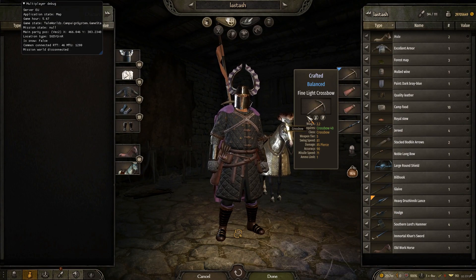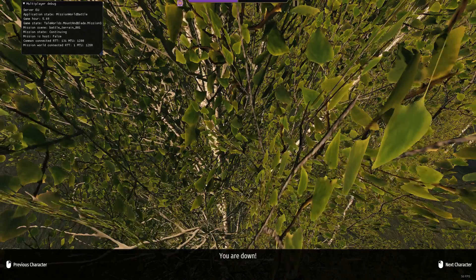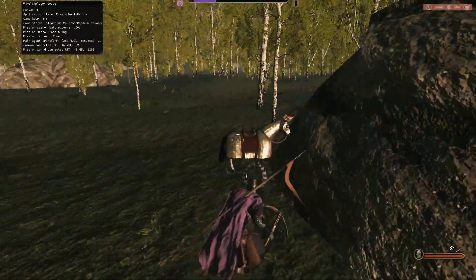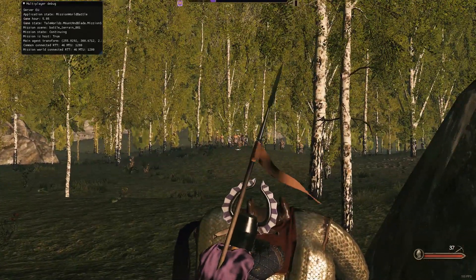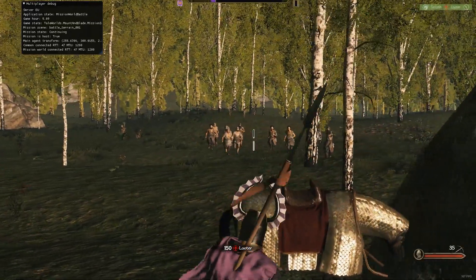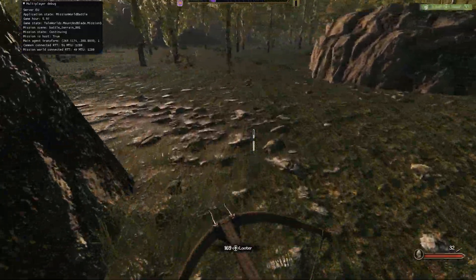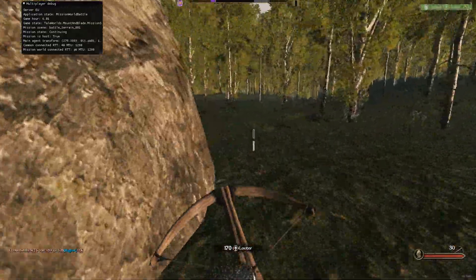You do want to have one which you can reload on the move, so that would be the Fine Light Crossbow. There's also one called just the Light Crossbow — you can reload on the move with that too. I like the Fine Light Crossbow because I've got one that I crafted myself, so if it gets broken I can just repair it quite easily. Companions are useful but they do waste a bit of time at the start unfortunately. It's not nearly as fast as a bow — you don't get as much ammunition and you seem to do less damage.